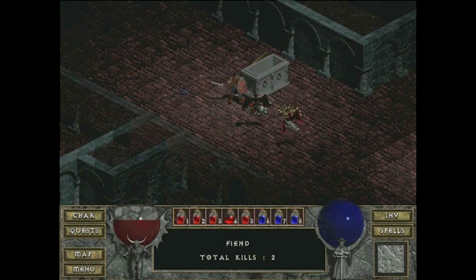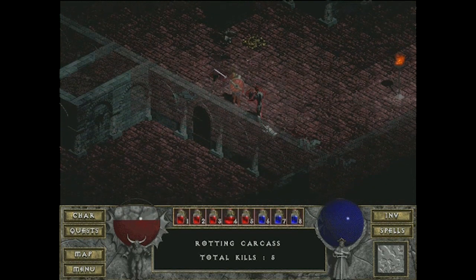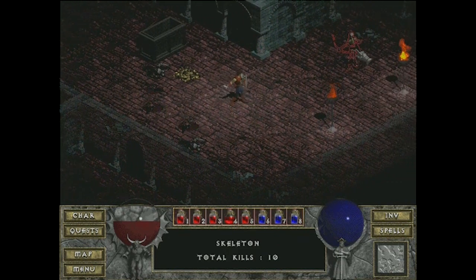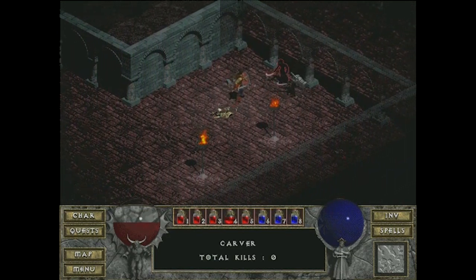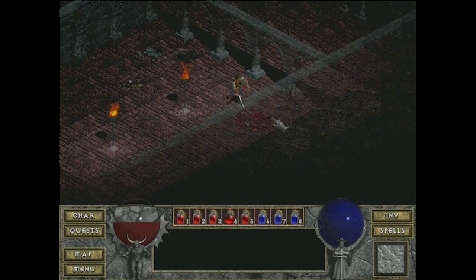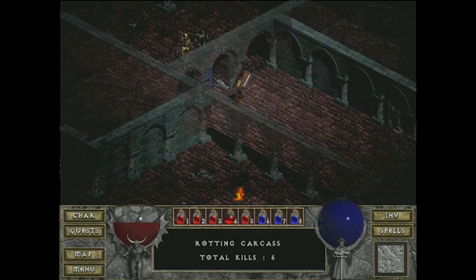This rotting carcass gives me a bit of trouble. Let's slaughter some bats, also known as fiends — we don't know much about them yet. I was just checking how much experience I needed before leveling up again. This skeleton archer has been pelting me with arrows the whole time — one hit kill, he's so weak. Here's the blue version of the goblin guys — same AI, when you kill one they all scatter. A little tougher because they're blue, but it's basically a palette swap.